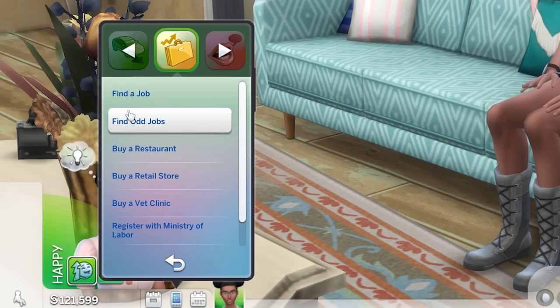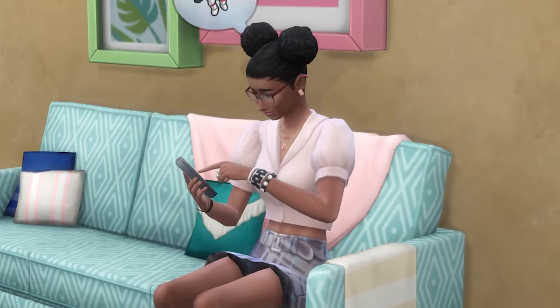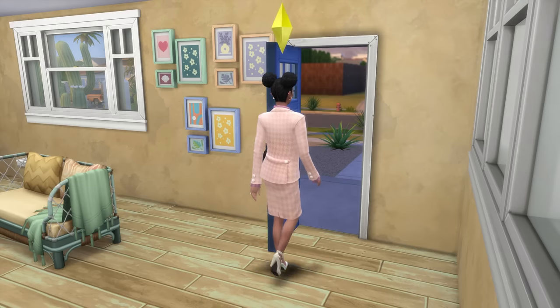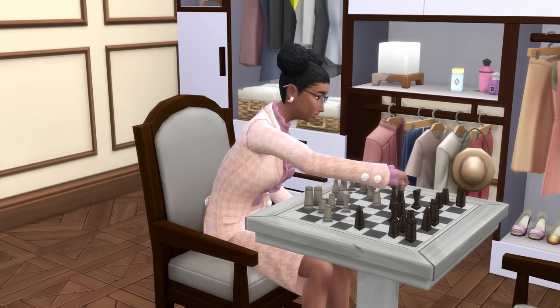You can enter the career by using the careers panel or business section of your phone to find a job. The first thing you'll want to know is that the main skills required to progress in this career are logic and charisma.